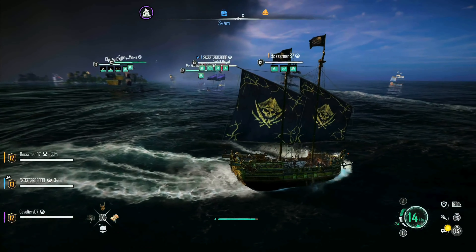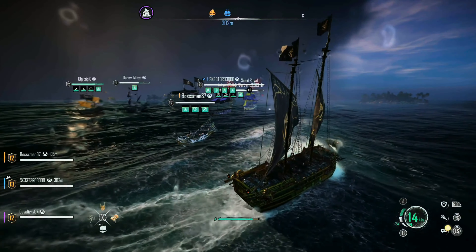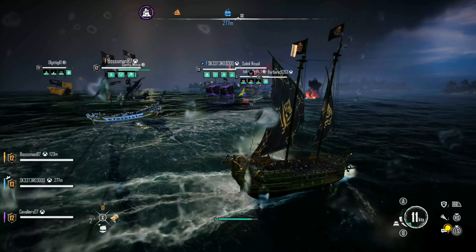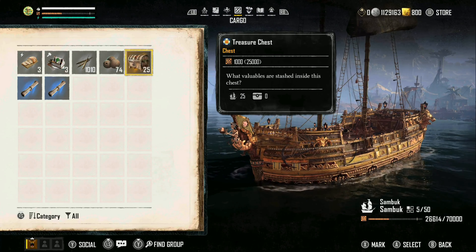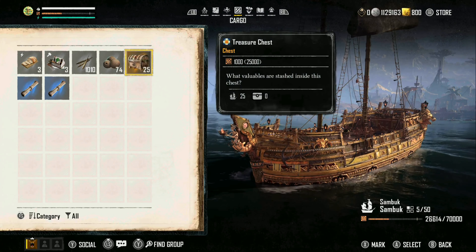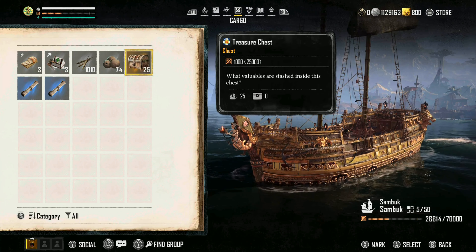What we're going to do now is show you what you get from that farm. We're going to open up 25 treasure chests and show you what we got from them. You can see we've got 25 chests in our inventory and we're going to open them one by one and see what pops out.